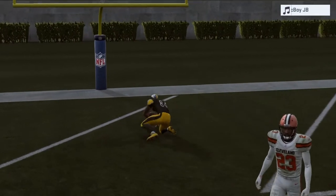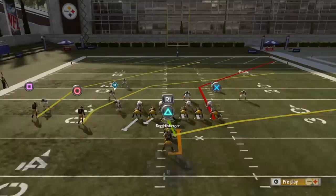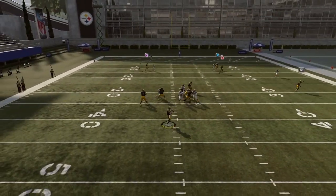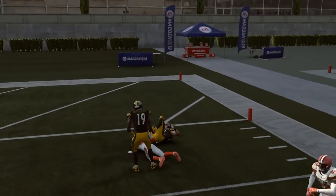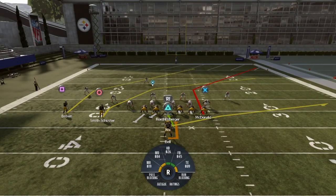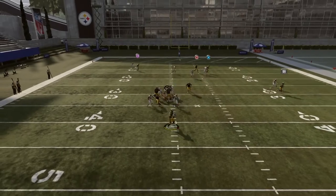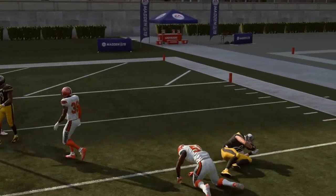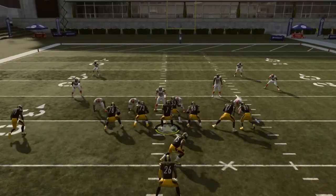Easy touchdown first play with the square route. I went to X that time — square was more open, so I reacted and square was wide open. X route opened up too — there's the X route again, easy 20 yards. This gets 20-plus yards every time you hit somebody.